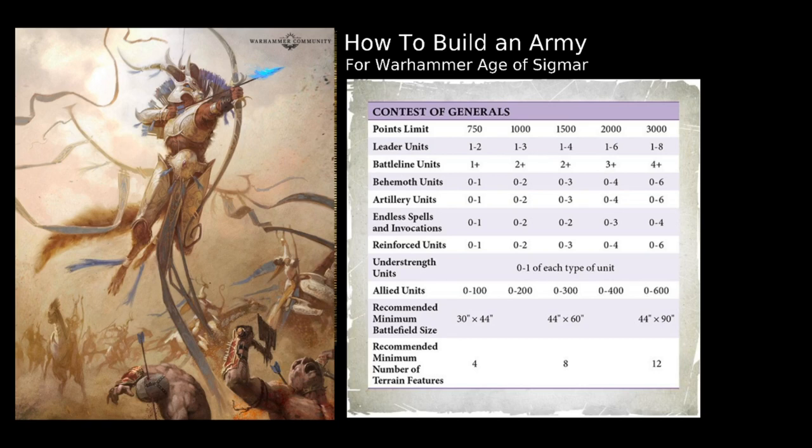The next part covers Leader, Battle Line, Behemoth, Artillery, Endless Spell and Invocation, Reinforced Unit, Understrength Units, and Allied Units — these are all how we do our Force Organisation. The numbers are different depending on points value, and for the purpose of this we'll look at the 2,000 point column. You must have 1 Leader unit in your 2,000 point army — you can find which units are Leaders on the back of your Battle Tome in the pitched battle profiles. You must have 1 and can have a maximum of 6 different heroes at 2,000 points. For Battle Line you must have 3 or more — this doesn't have to be any particular size; it can be 3 minimum size units or 3 maximum size units.